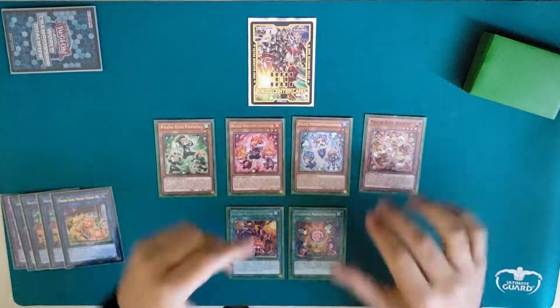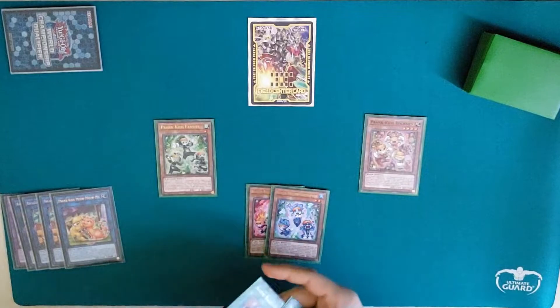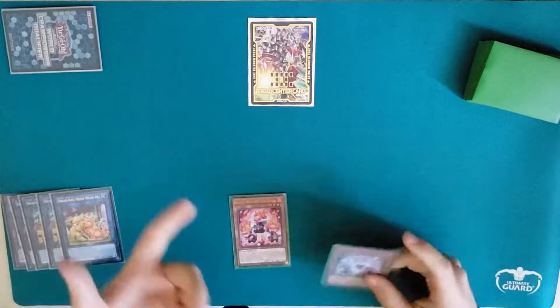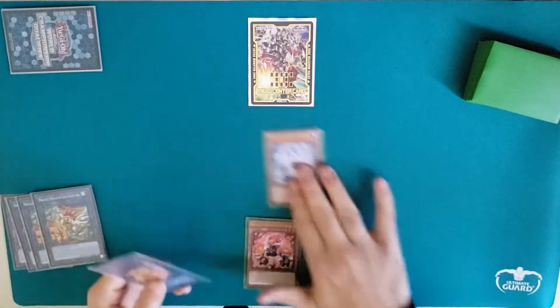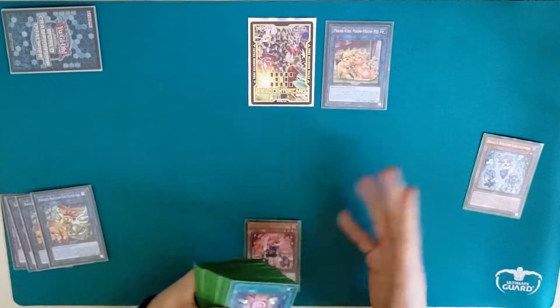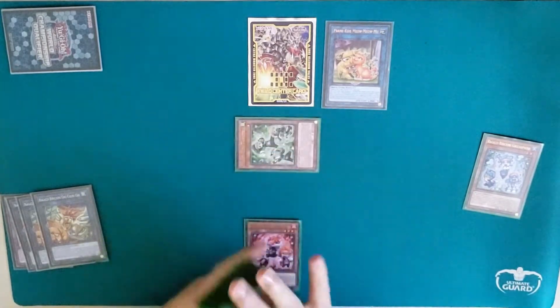I'll show the first one, which is just 2 kids in hand — you need 2 kids as materials for Battle Butler. In this case, let's say Lambsies and Dropsies. Normal summon either one, it doesn't matter. So normal summon Dropsies, link away for Meow, Dropsies effect. We're playing only around Nibiru here — we're done playing around Ash Blossom on your first kid effect because you need extra cards in hand to do that. Dropsies effect: you want to special summon the Fanzies, the ones you don't have in your hand.